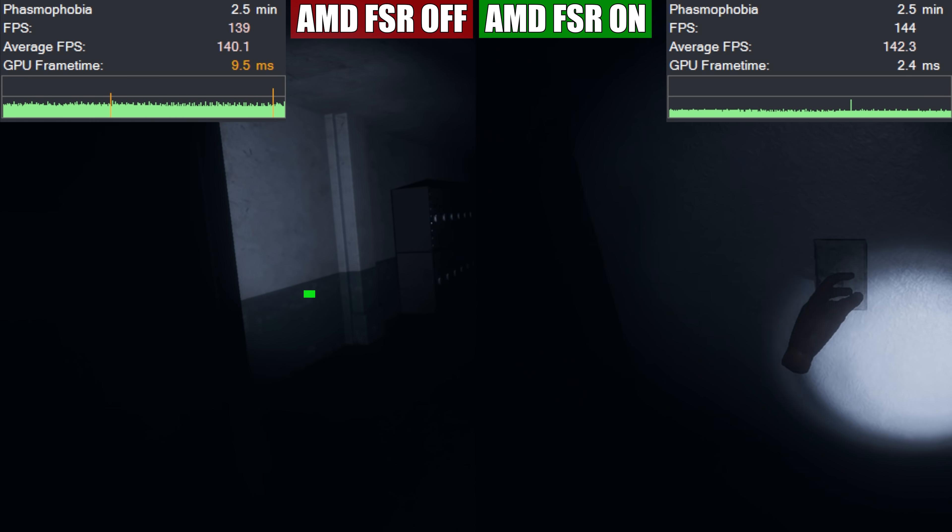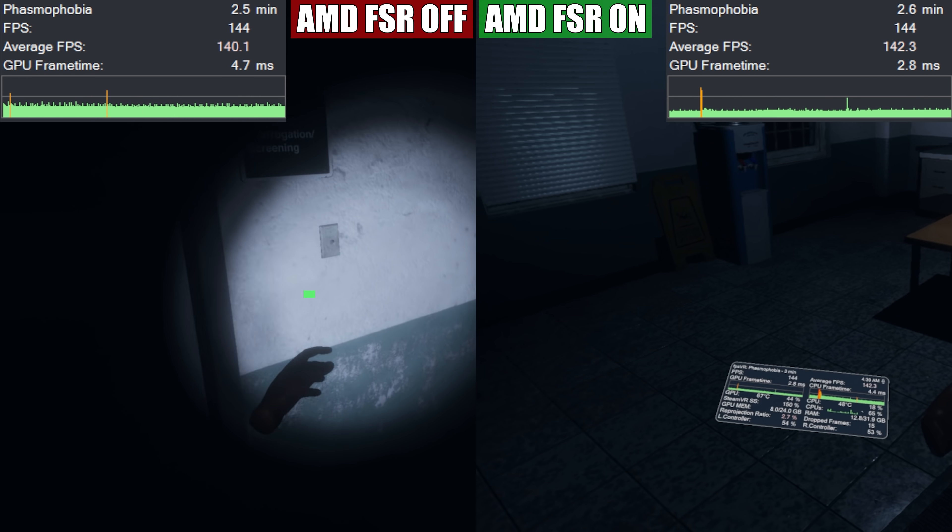AMD FSR has its best quality when it's upscaling to high resolutions. Do you know what has high resolutions? VR! VR is increasingly adding more resolutions for better clarity and also at higher refresh rates to improve the overall experience and help out with motion sickness a little bit. You're probably seeing in all these games that it is improving the frame times dramatically.